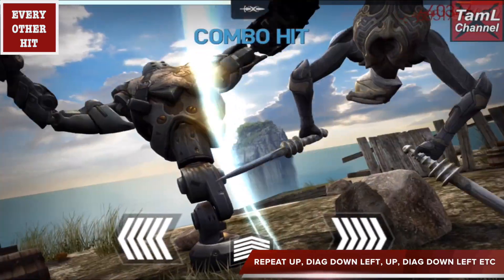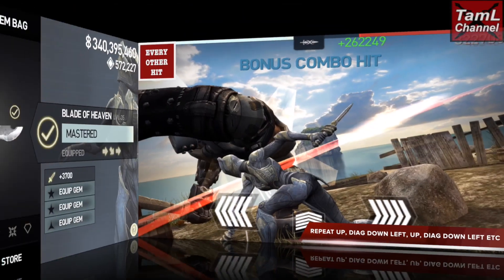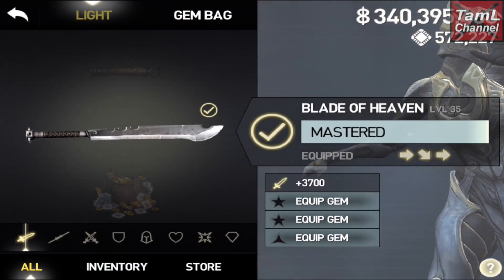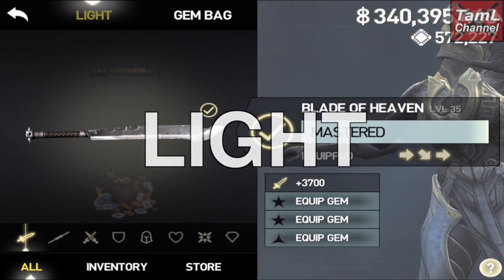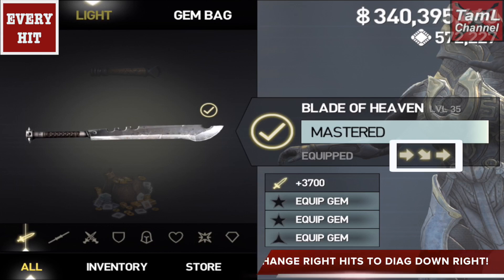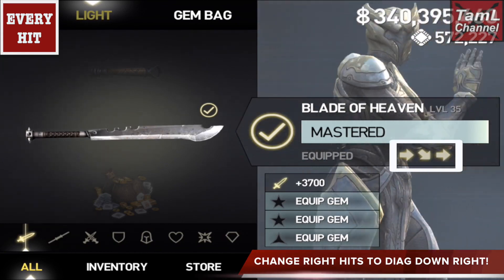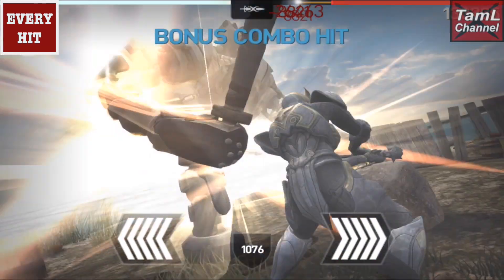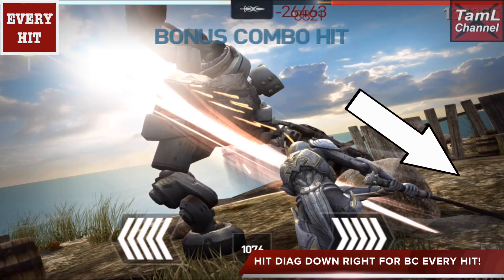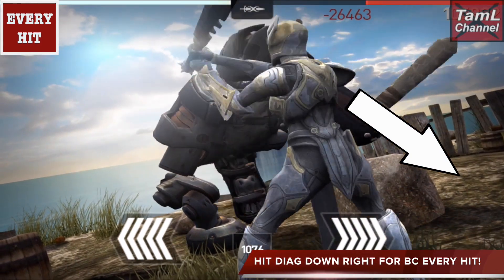Now we'll look at her light weapons. The first thing you need to do is remove any 5cc gem you have, because it can interfere with the bonus combo minus one gems. Isa has the only light weapon with the blade of heaven where you can do a bonus combo every hit — you need to change the two right hits to diagonally down right, and you will get a bonus combo every hit, as demonstrated.